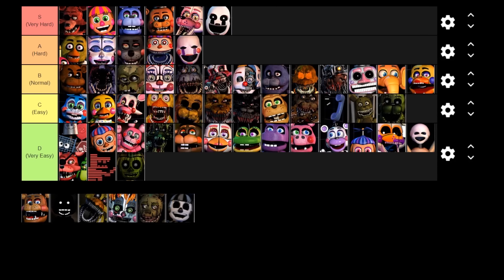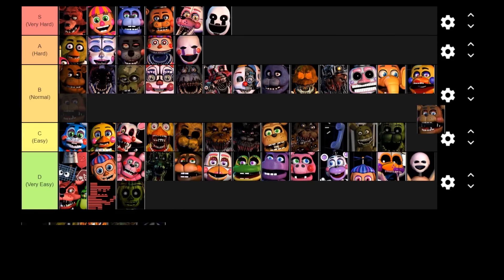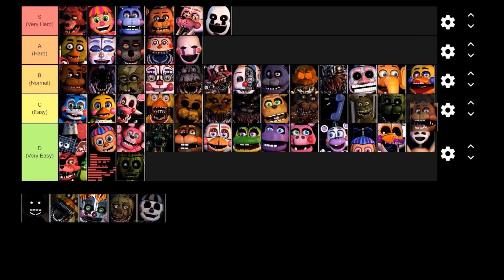Next up is Rockstar Freddy. When he activates, you have to give him 5 coins, or you can turn on the heater to make him malfunction so you don't need to give him any coins at all. I prefer to do the heating method as long as it's not going to trigger JackO Chica. There are a lot of things you can do with him — he's not really that hard to deal with. I wouldn't say he's very easy because he is a lethal animatronic and can distract you from other things, but I think he deserves to be in the easy tier.